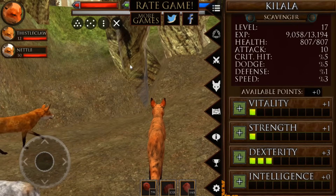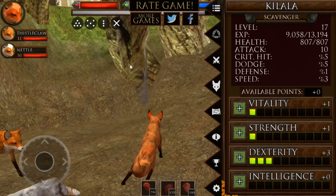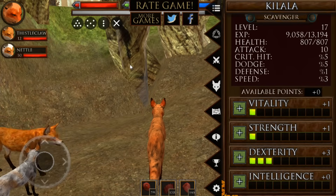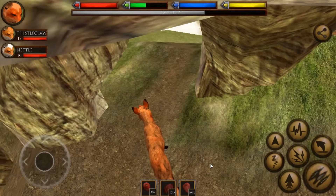What are you two doing? Thistleclaw and Nettle seem like they're just going around in circles doing a little dance, and Kelala is just like... sigh. We are actually under the big tree den right now, which is very exciting — this is where Thistleclaw's family originally is from.